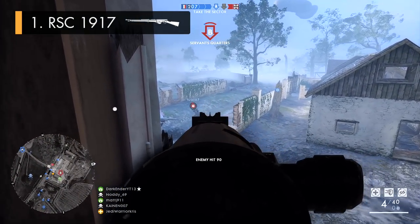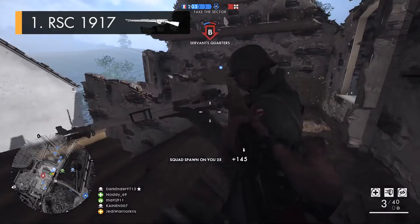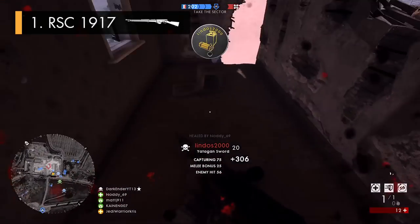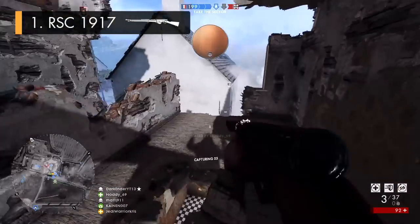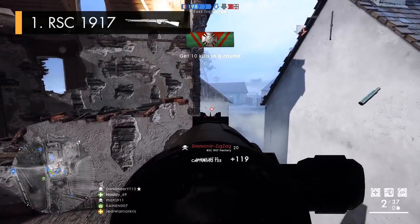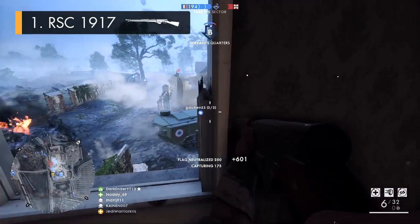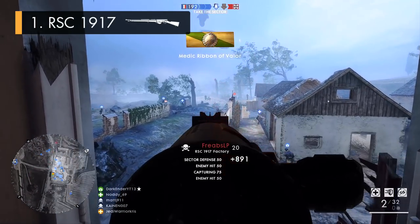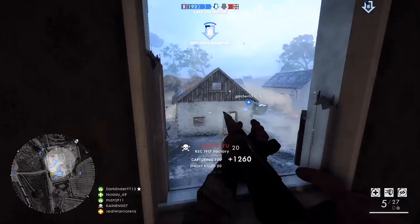The biggest drawback to using the RSC 1917 is mainly down to it having the most erratic recoil pattern of the bunch, kicking vertically and horizontally even more than everything else by quite a large margin. But that's not to say the rifle is ineffective or difficult to use, as once you learn to pace shots out and manage that recoil when engaging an opponent a bit further away, you can tame the beast and overcome the RSC's biggest negative factor, mastering its mechanics and taking advantage of that brutal mid-range stopping power. I generally preferred the factory variant due to its faster recoil recovery rate, which helps counter that jumpy recoil and makes it feel more usable over medium distances.